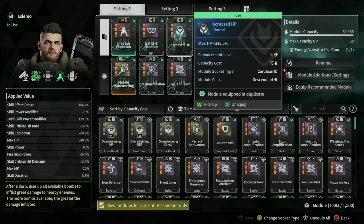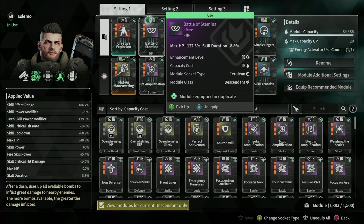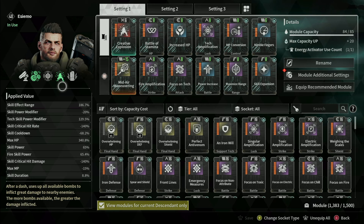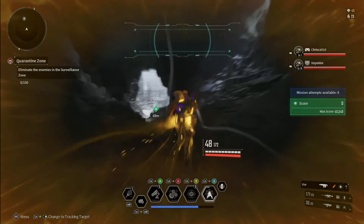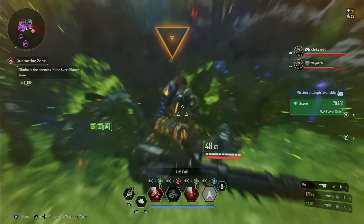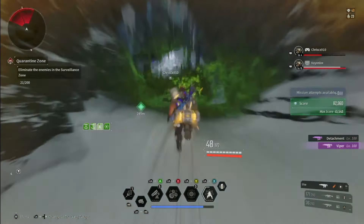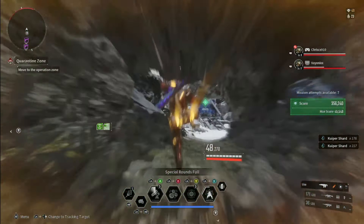Let's look at his survivability mod. I've increased HP — you're probably going to want to stick with this one. Then Battle of Stamina, giving me max HP at 122% and skill duration at 8.8%. This is a flexible slot: you can put in Spear and Shield for defensive skill power, mods to save on cost, or mods to give more MP. We're really close to the range cap of 24 meters. This mod gives a double benefit — skill duration actually translates to skill cooldown because of Narcissism. So the longer Narcissism is active, the more you benefit from that 40% cooldown decrease.